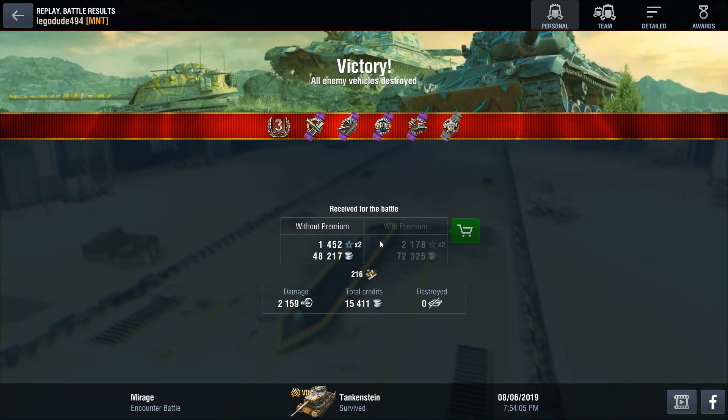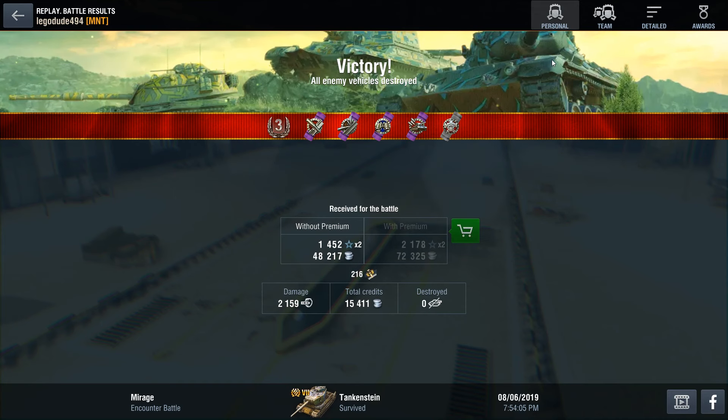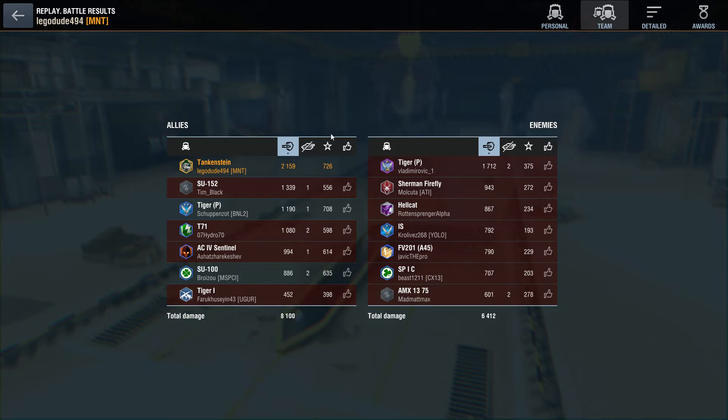That Tiger P single-handedly doubled my damage dealt that game. Here are the final results: third class mastery, damage-caused ribbons and all that. I knocked down some enemy crew modules — not surprising. Top of the team, thanks very much Mr. Tiger P. Look at him there — the poor guy was having such a good game. Firefly as well — he had a pretty decent game, just under 1,000 damage done for a Firefly.